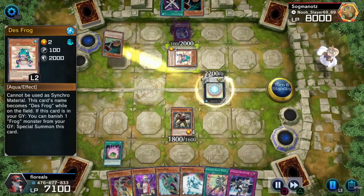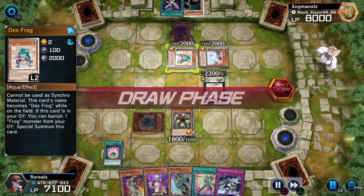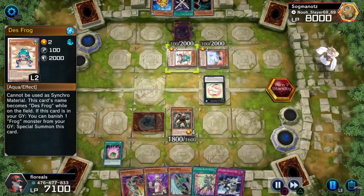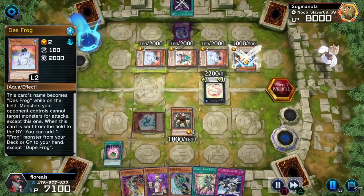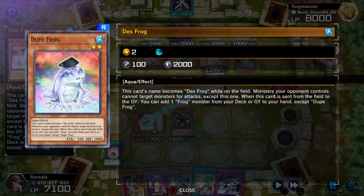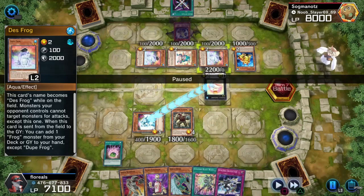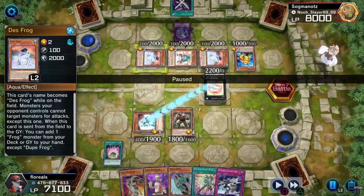Back to the game — I also got Dupe Frog on the field. He's actually called Death Frog on the field. I've also got two Dupe Frogs, which allows me to prevent him from attacking me at all. This card's name becomes Death Frog Ball on the field. Monsters your opponent controls cannot target monsters for attacks. When this card is sent from the field to the graveyard, you can add one frog monster from your deck or graveyard to your hand, except Dupe Frog. With two of this monster on the field, they can't attack at all.